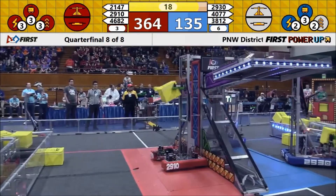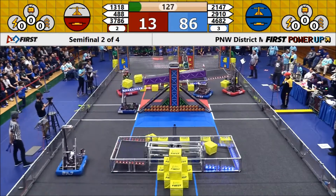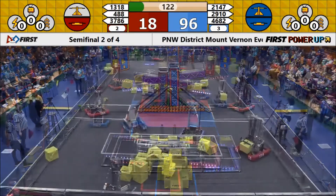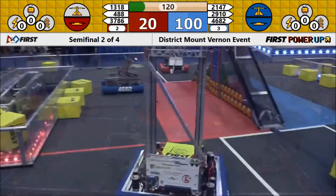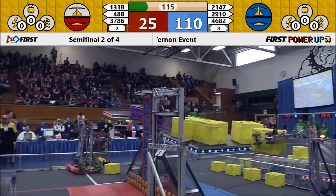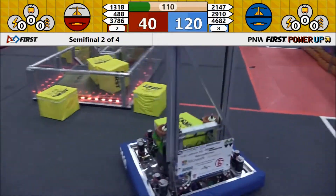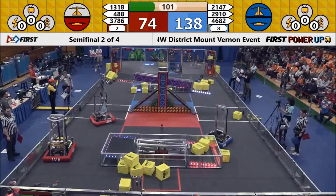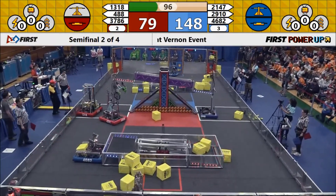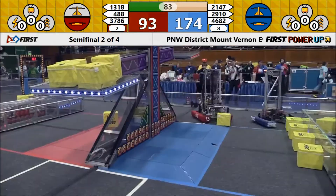In the end game, the red alliance has control of the switch as well. 2910 puts a second power cube up on the blue end of the scale, and as long as they can maintain that rate they will maintain control of the scale. There are now as many as four power cubes on the blue end of the scale. Red is having trouble getting their power cube to the right level to place it on the platform, missing by a great distance — a grinding noise from 1318, 10, and 2147.